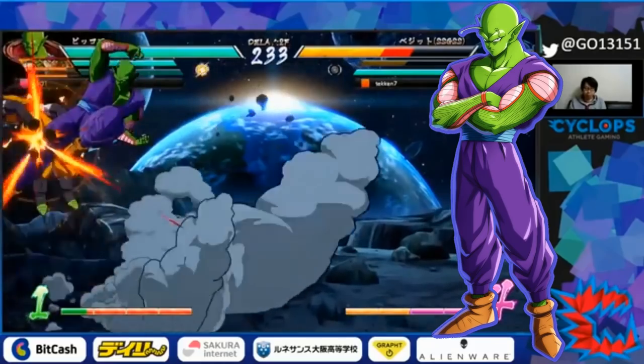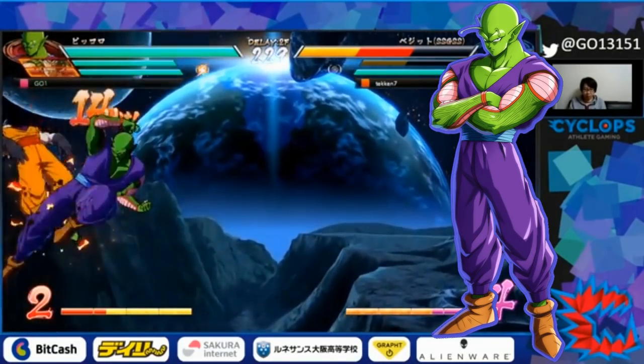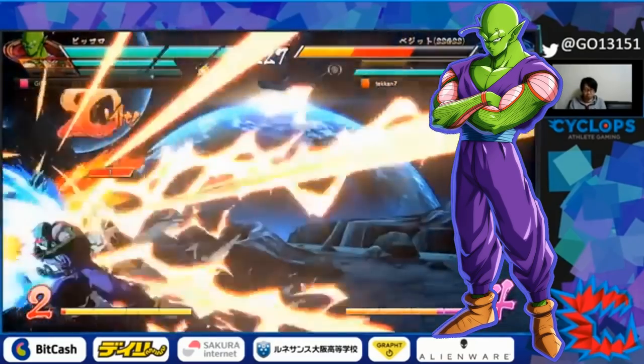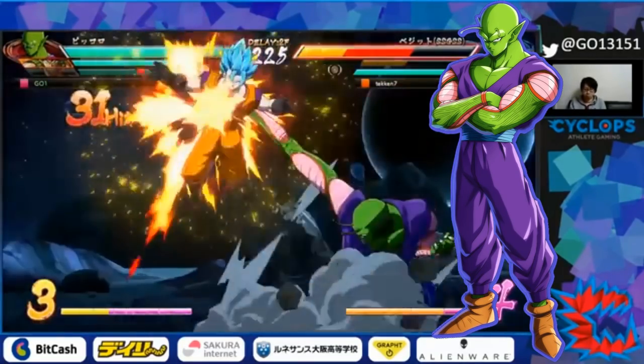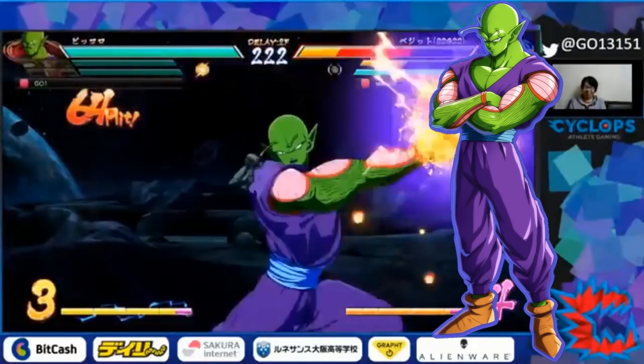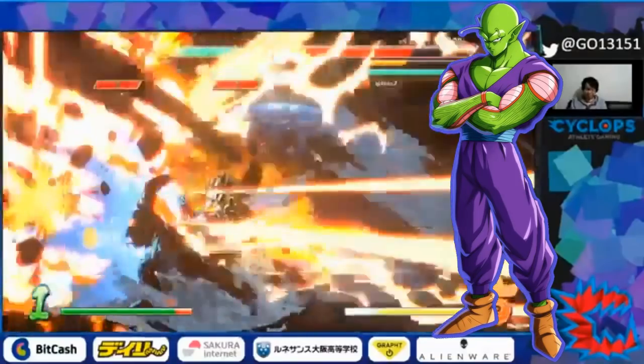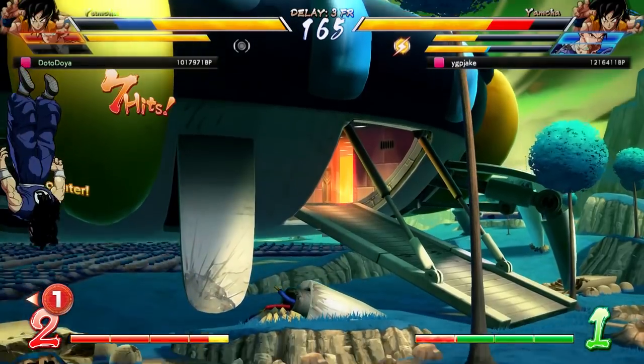This is the one you're going to want to pay extra attention to, because as of right now, both Hook Gang God and Goichi — two players that are definitely going to be big names at the World Tour Finals — are both rocking Piccolo teams. Goichi is rocking Piccolo, Goku, and Bardock, and I think Hook Gang God is running something similar, but maybe with Vegeta instead of Super Saiyan Goku — though I'm not 100% sure on that.